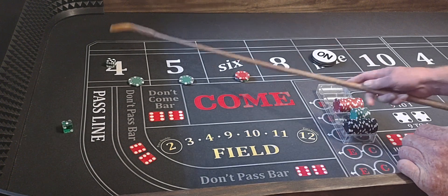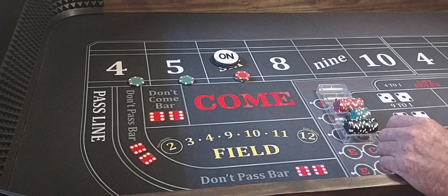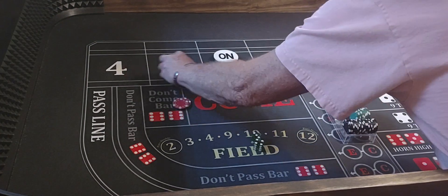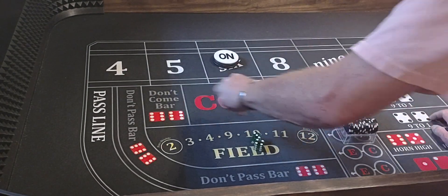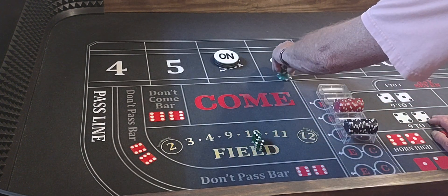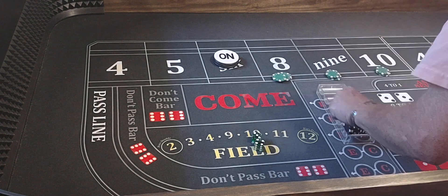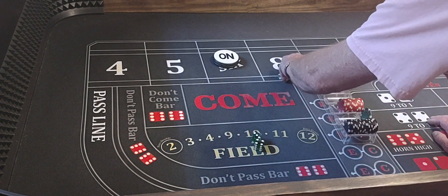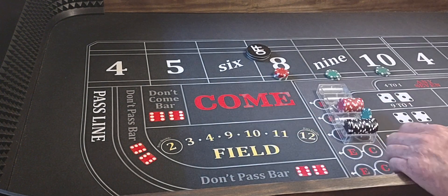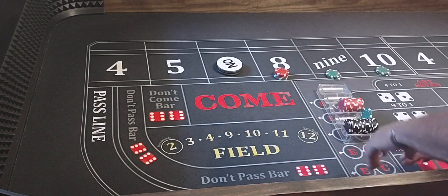Coming out. We're off on the come-out. 5, 1 — 6. We've got our point. We'll go up a level to $75 and move them to the 8, 9, and 10. Coming out. 4, 2 — 6. 6 would be the point. Here we go.